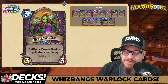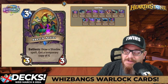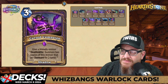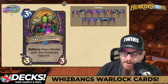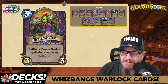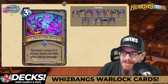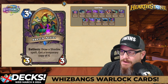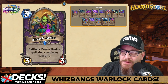Next up — 3-mana Sketch Artist, 3/3. Battlecry: draw a Shadow Spell and get a temporary copy of it. The card pool is there — if you have the ability to get one of these cards, it needs to be in your deck. It depends on when you're playing this at 3-mana. Anything past the later game, I don't know if this is going to work. I like Warlock, but looking at these cards I'm thinking: what are we building here?